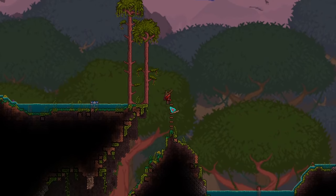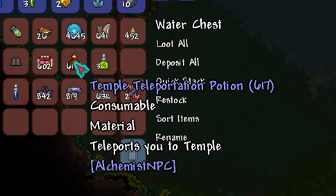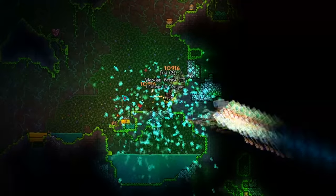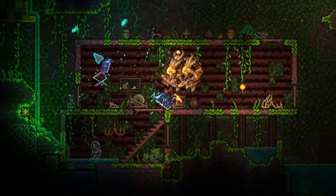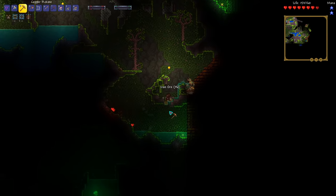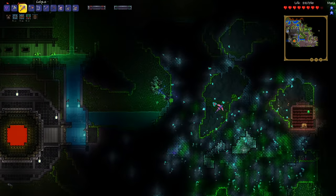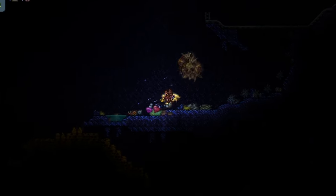While making our way over to the jungle I found another surface chest which gave us some accessories like shoe spikes and a ton of temple teleportation potions. I then made my way down to the jungle, where in previous playthroughs I've had the most luck finding chests. We found a ton of chests but didn't get anything too crazy — some pretty cool swords, grappling hooks, and accessories. I also farmed a ton of life crystals, getting us up to 260 health by the time we left.